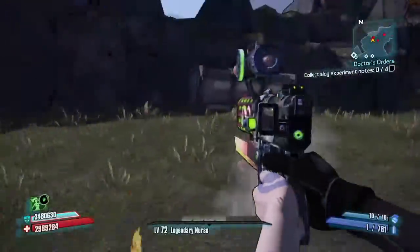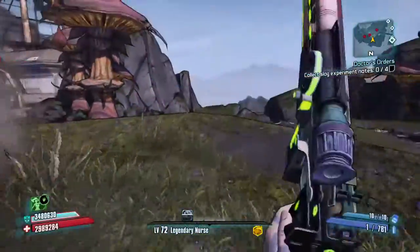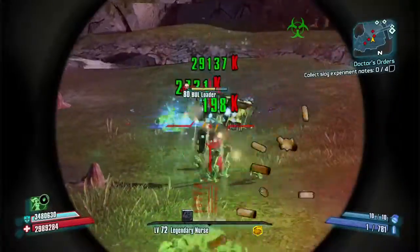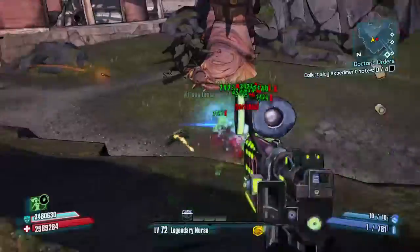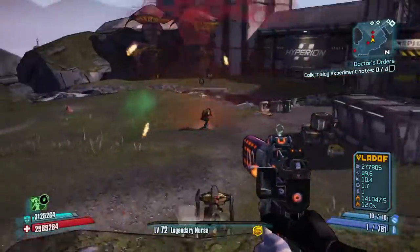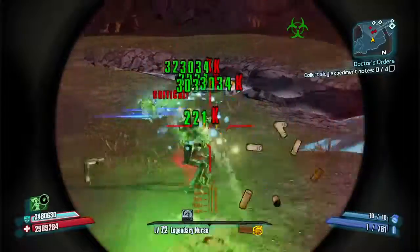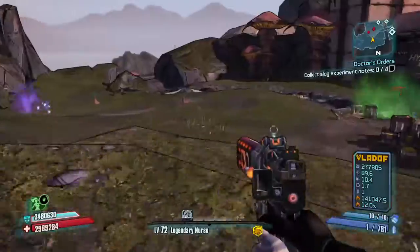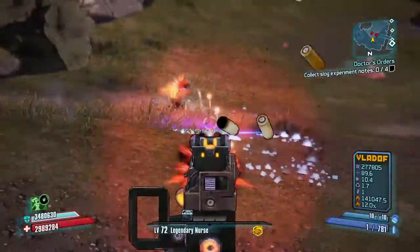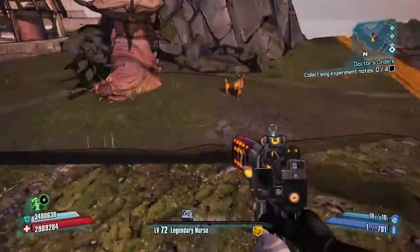Now we're just gonna put the work on these guys here — corrosion, corrosion. Shoot the legs, no corrosion here. Now on these guys, the reason why we use solar — you'll see why in a minute. Get these things out of the way. The stockers are pretty easy to kill with the solar.